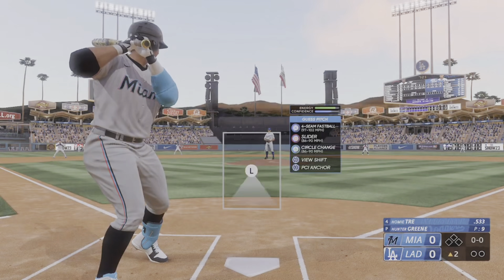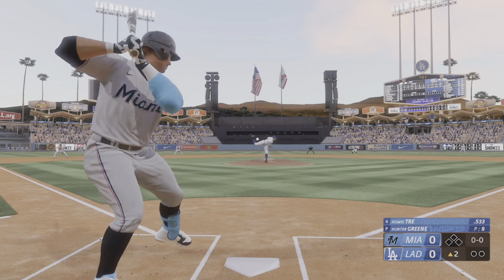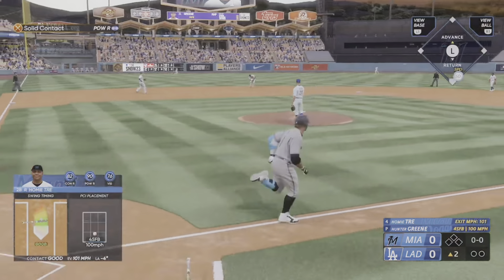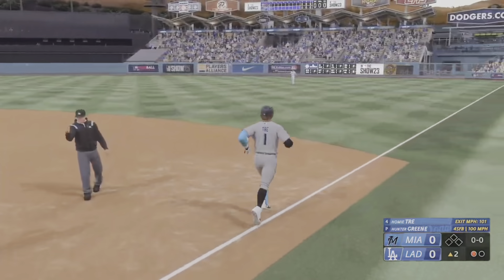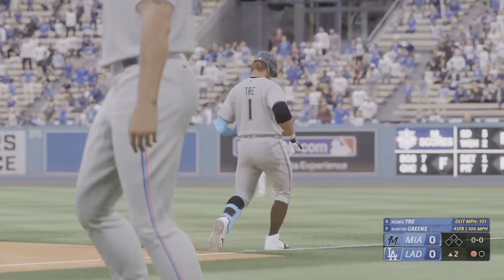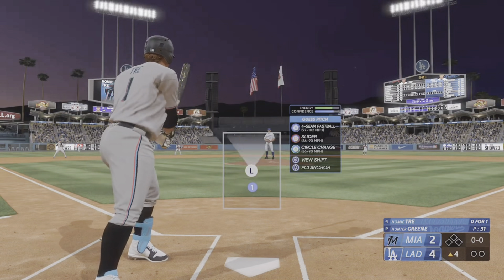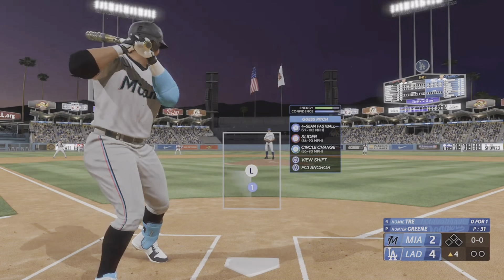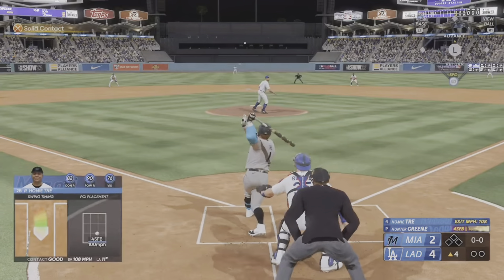A new inning getting started, leading off Buddy Champ — there's a buzz in the stadium every time he comes to the plate as he tries to extend his hitting streak. Green back to work, hard hit left side, Lux throws to first in time. One out in the second, here's the second baseman Buddy Champ, 0 for 1 so far.